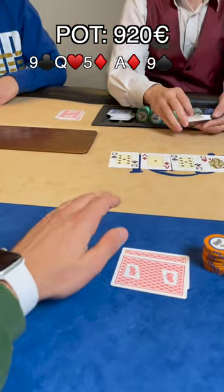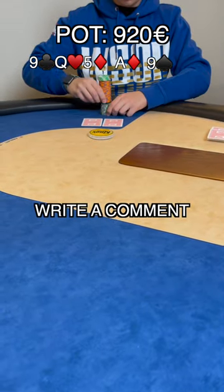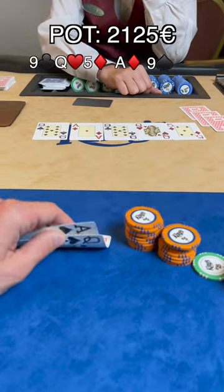River comes 9 of spades. You check and the opponent bets all-in. How would you play this exact spot — would you call or would you fold?